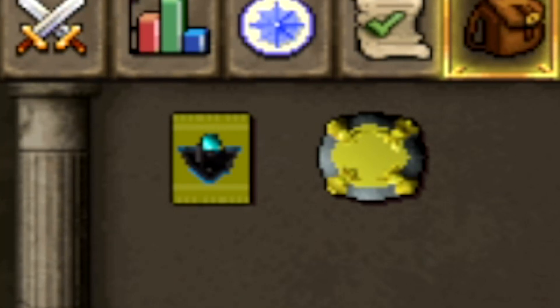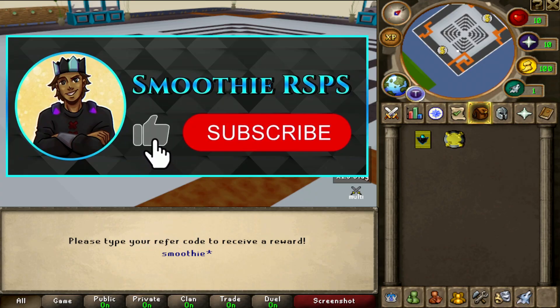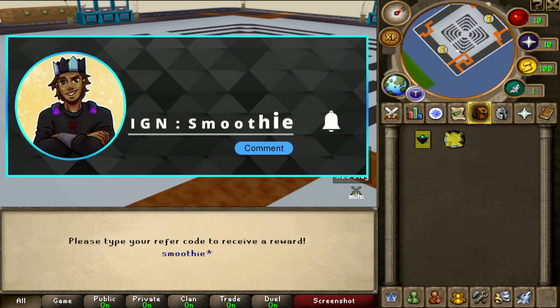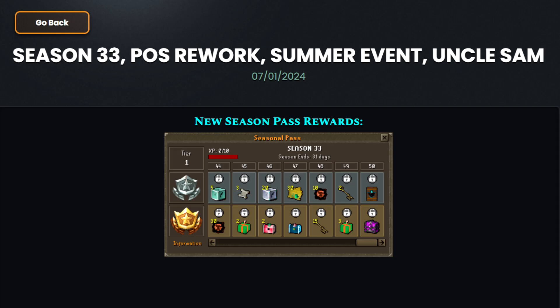The first commenter is going to get a 25 bond, so congrats to you. For the main giveaway, I'm giving away a gold card pack. To enter, you only have to like the video, subscribe to my channel, comment your IGN, and turn your post notifications on. Best of luck on the giveaway!